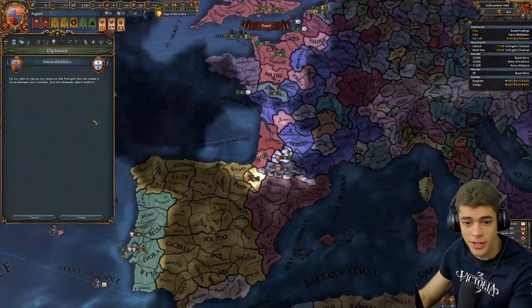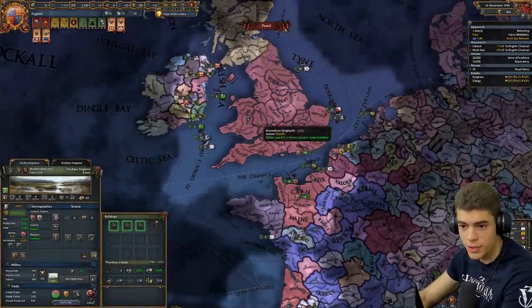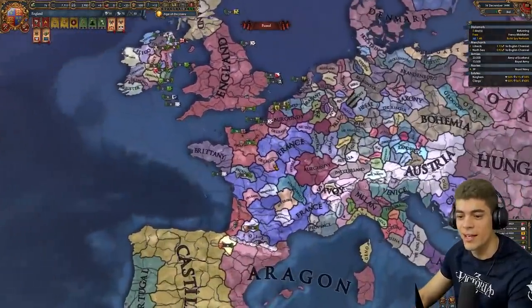Let's get rid of our alliance with the Portuguese. Now, if I do my job right, we shouldn't need these forts — though I might do my job wrong. Those three ducats we're going to need if we're going to be 1v1-ing France and all of his allies, vassals, and everything. Look at our manpower.